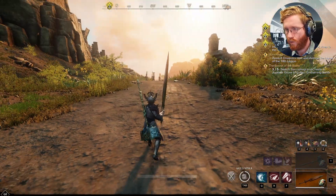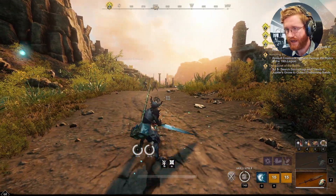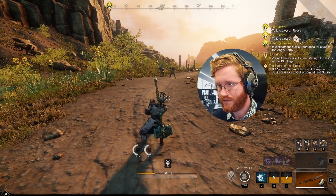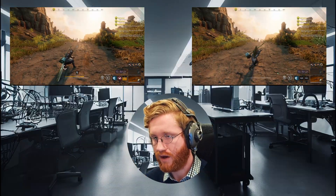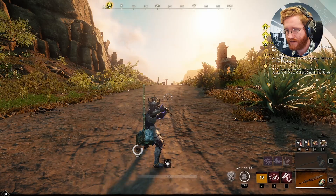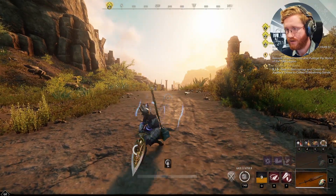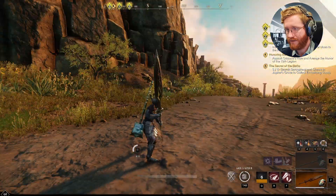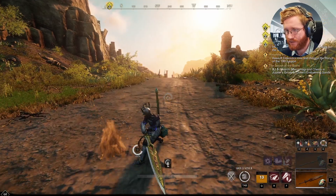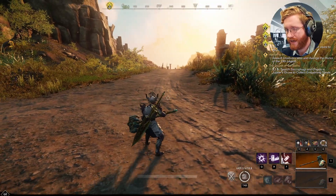Some things to consider while playing this build is the attack speed difference between your different stances and your charged heavy attacks. Remember, charged heavy attacks are what's going to do the damage. You can see the difference between an Onslaught charged heavy and a normal charged heavy. When you're in Defiant stance, charged heavy attacks will lock any attack that comes in during your charged heavy. This will result in stamina drain in any group fight while in Defiant stance doing charged attacks. So instead, be sure to use light attacks while in Defiant stance.